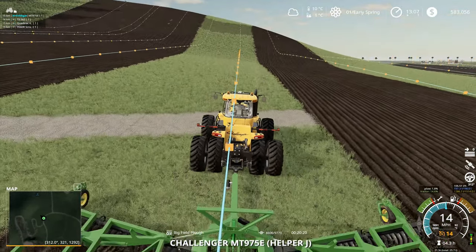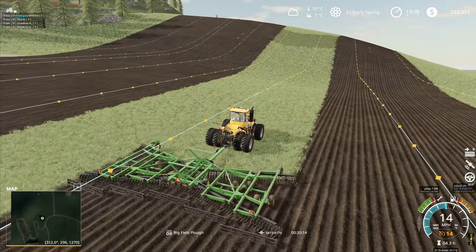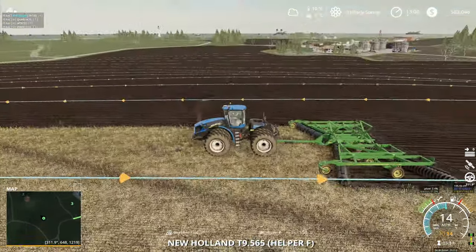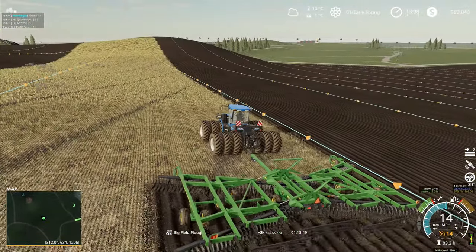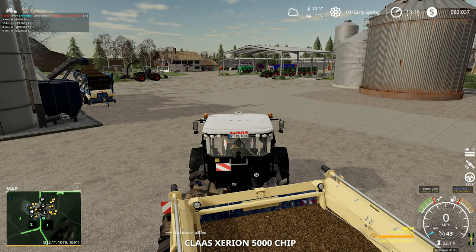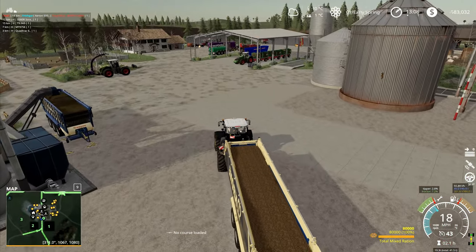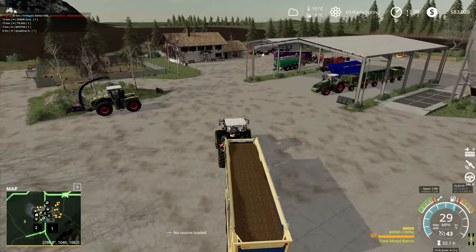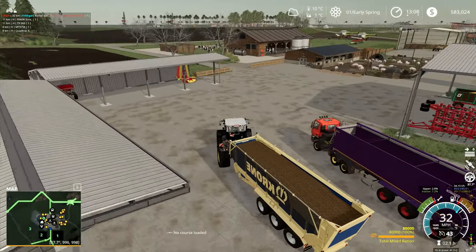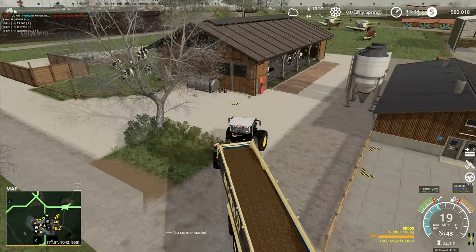We've got a couple of bits here that'll need tidying up afterwards, just so we've got the whole field done. You've gone all the way up through and then all the way back again, and we've gone over the hump in the middle. Finally, we've managed to get over the top of that bit. Okay, they're all doing wonderfully well — so let's go and feed our cattle.